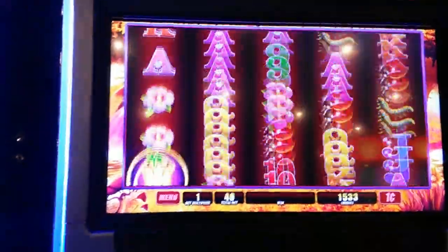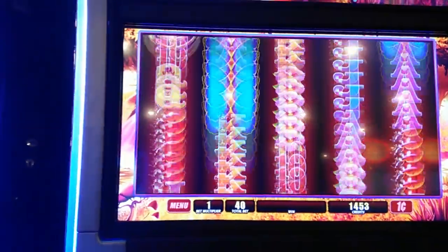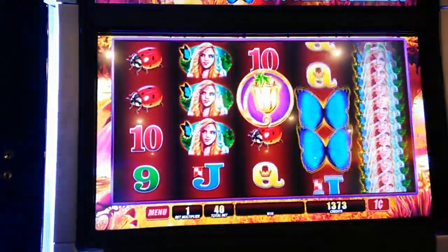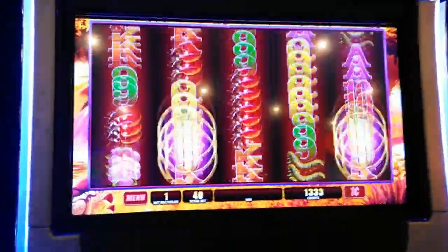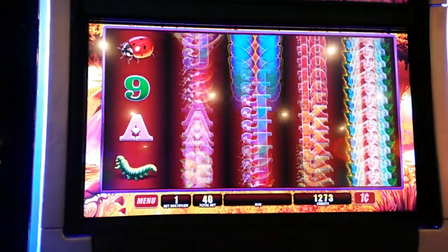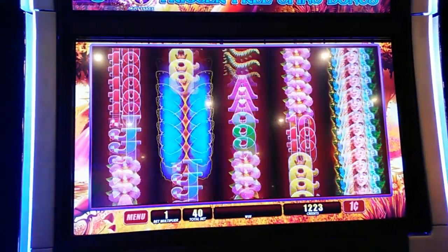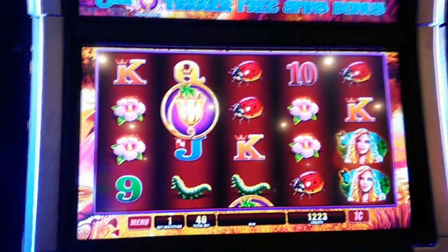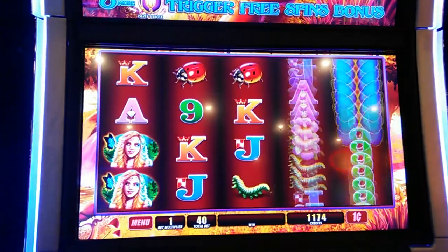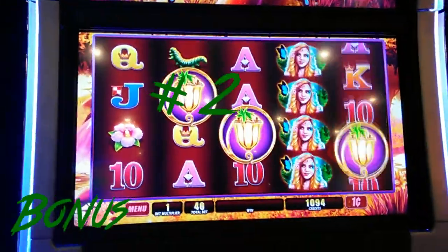Let's try to get another bonus — come on, bonus, bam bam bam! Come on, give me another bonus! The highest paying symbol is obviously the wilds, the second most paid symbol is the ladies. We're trying to get a whole bunch of wilds, a whole bunch of ladies — and there we go, second bonus!